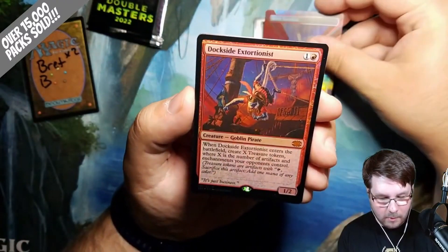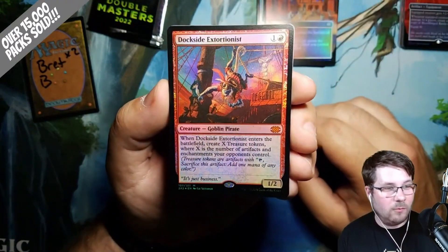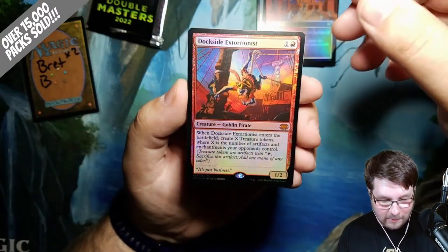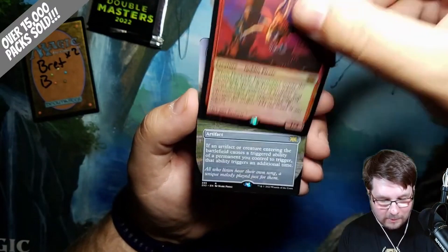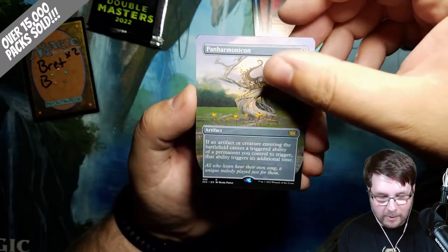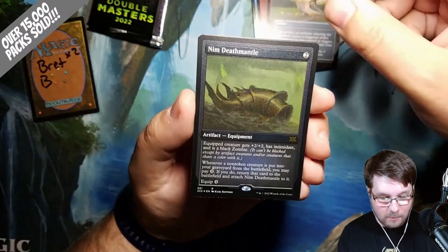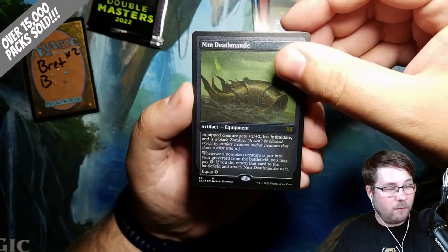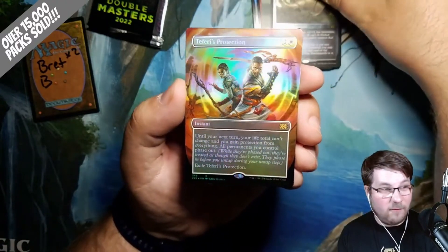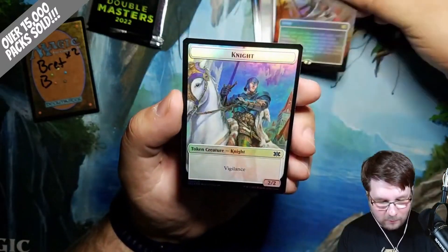Your first rare — it's a Mythic Dockside Extortionist! First one of the night. That is what a lot of people are looking for. Congratulations on that hit. Let's see what else you get in this crazy pack. Fan Harmonicon Borderless — beautiful card as well. Followed by an etched Nym Deathmantle. And your last card is the Foil Rare or Mythic Borderless — it is a rare Teferi's Protection.